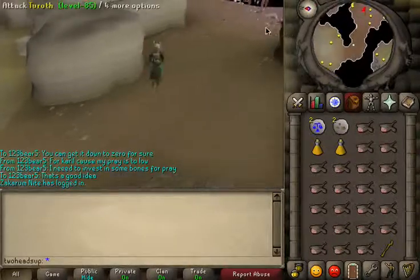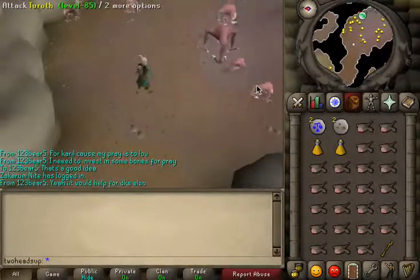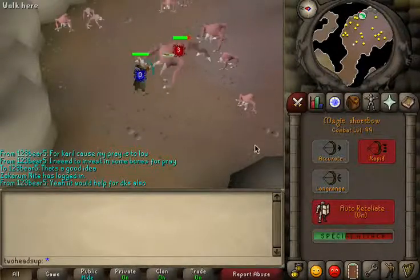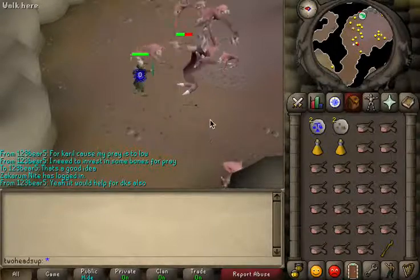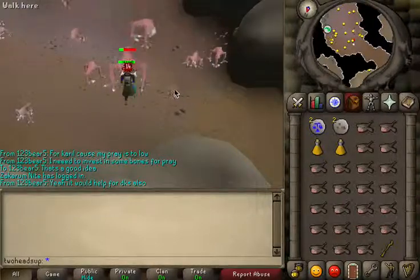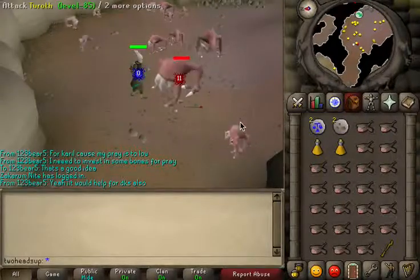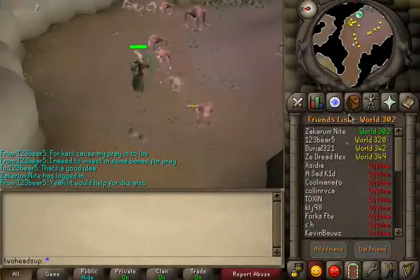Another thing: there is a rare spawn in this vicinity — so in this area here. That's another incentive to do this Slayer task. It's empty here, so if it pops up, it's definitely all yours. I'm in World 2 right now.